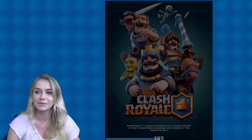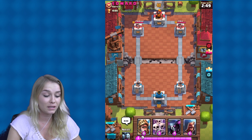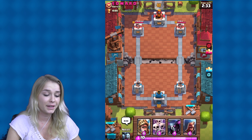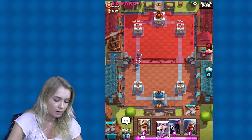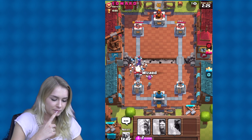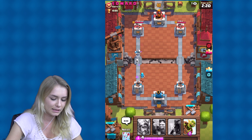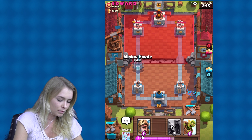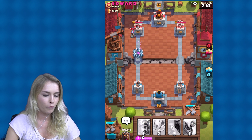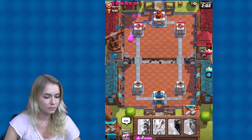Let's battle again, guys — Builder's Workshop! I'm going to wait till he puts something down, it's safer that way. I think he has the same tactic as me. He went for it — oh no! Let's put the minion horde down. Let's go for it, hopefully it will turn out well. Let's get the goblin barrel down there. Didn't do that much damage, but I'm in the lead.